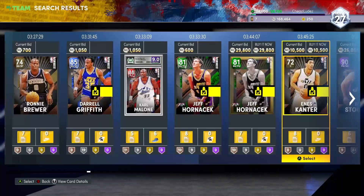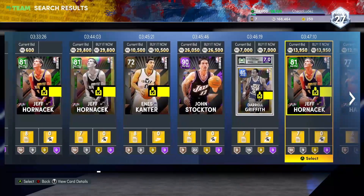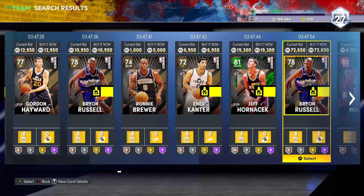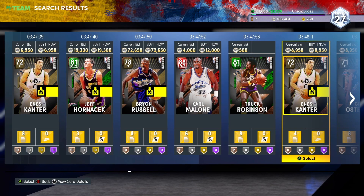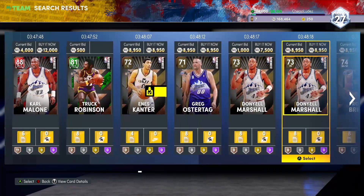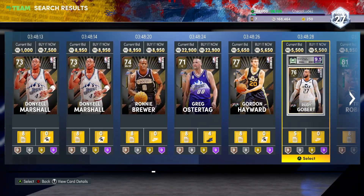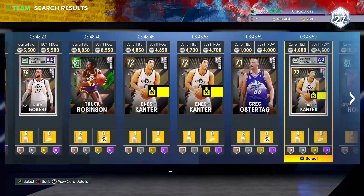Daryl Griffith is looking pretty decent, but I'm probably not going to go for him as hard as I normally would. I'm going to try, but if I lose three straight TTO games because I keep running into Ron Boone and I'm using Boozer, Hornacek, and like a gold Brian Russell, I'm going to be upset and I'm going to stop playing. So we're going to see how that goes.